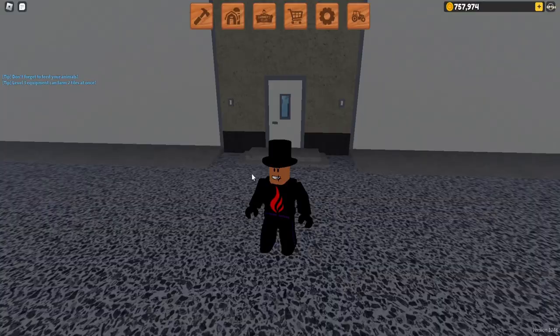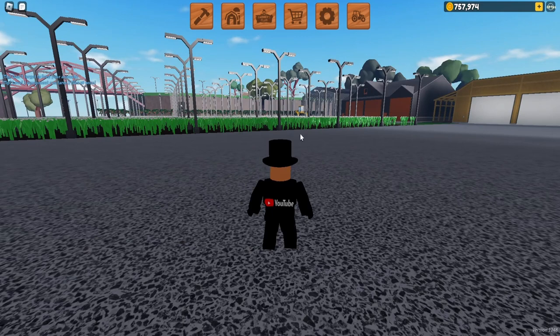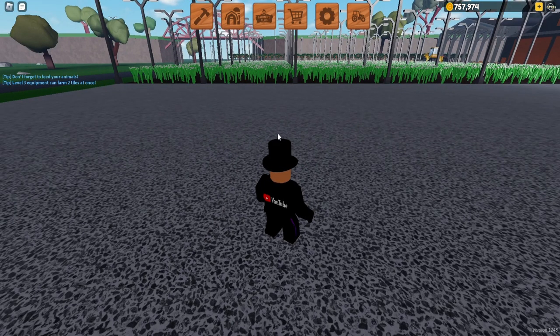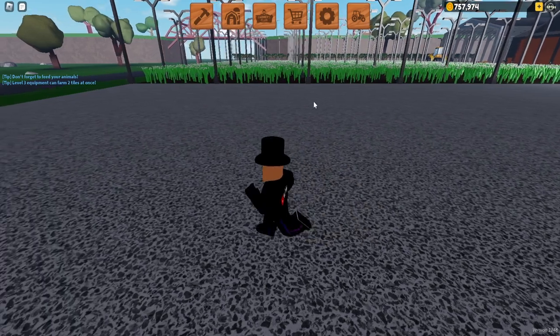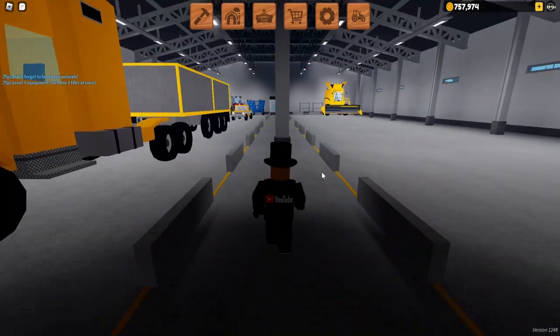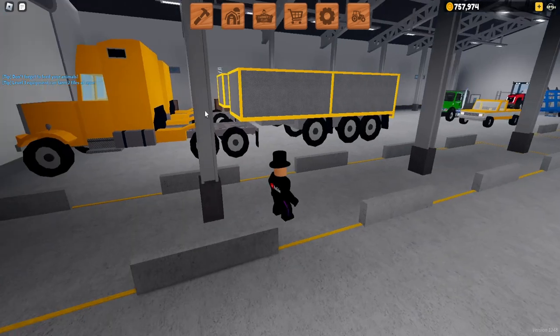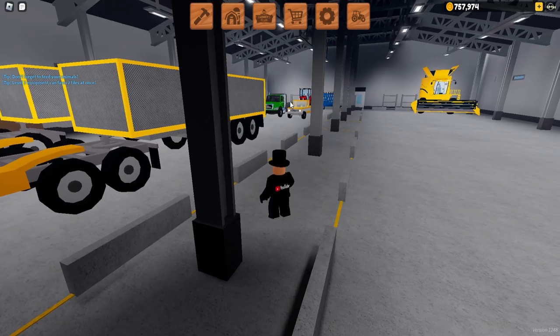We're going to knock a few things out this time. First of all, always have roads or paths down because it'll increase the speed of your vehicle rather than driving on grass or dirt. Next is storage and storing things correctly. If you come in here, you want everything nice and easily accessible — the things you use the most up front, and things you use less at the back.